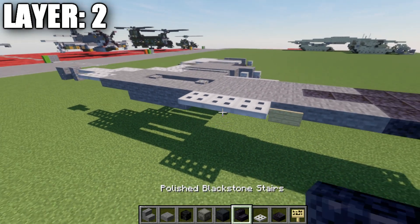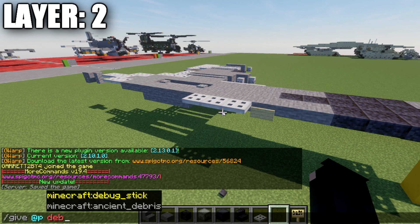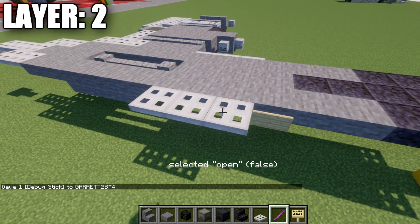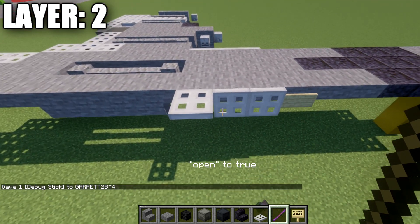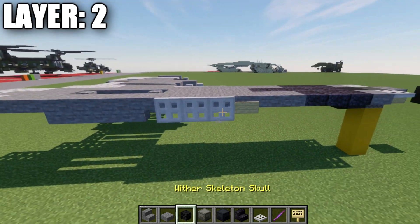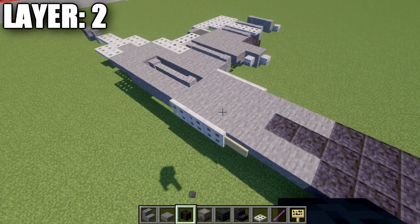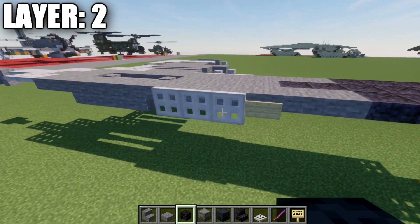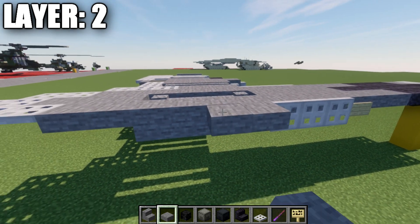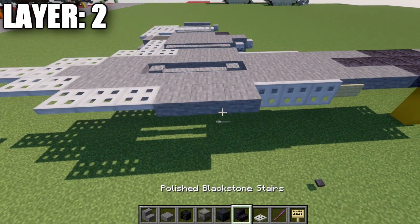We can use our give command to give ourselves a debug stick. If you don't have access to a debug stick, use birchwood trapdoors instead. The debug stick allows us to open the trapdoors so they sit flat against those stone top slabs and create a little panel that sticks down — like a windshield. After that, take stone top slabs, go back three, then place down three iron trapdoors.